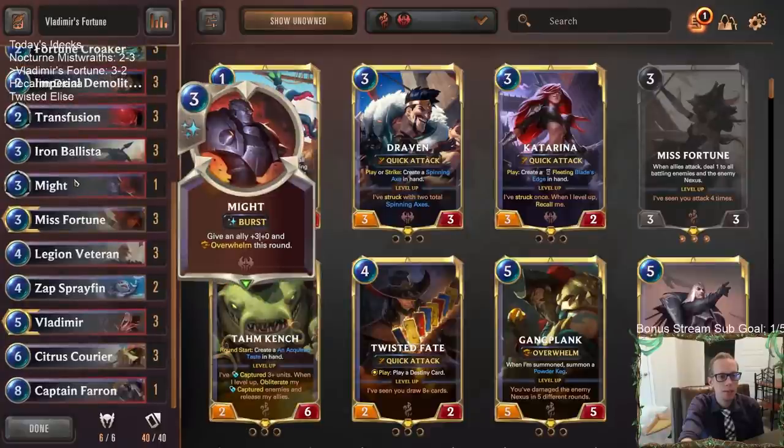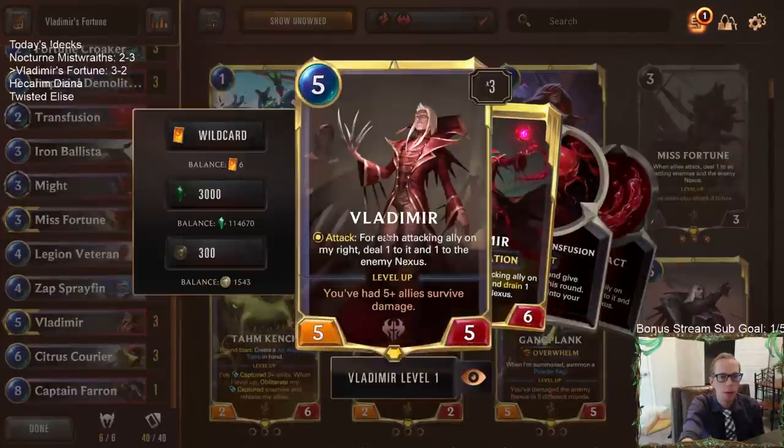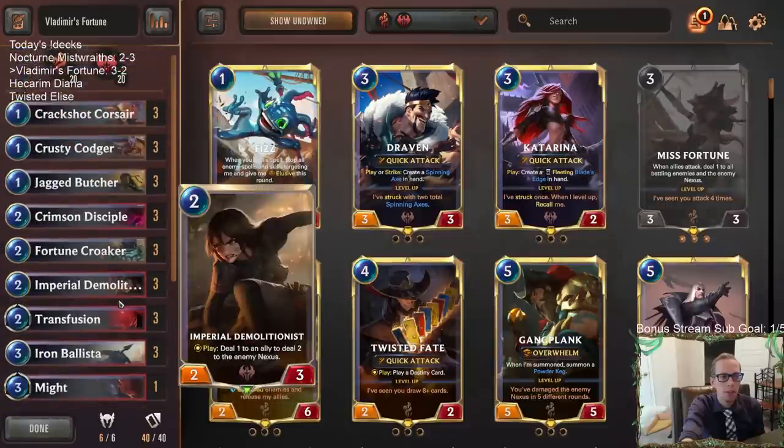I liked the Might. I wouldn't necessarily mind seeing another Might. Leveled-up Vladimir works really well with Might because they don't want to block Vladimir with something regular size because of the regeneration, and they don't want to just block it with something small. So Might works really well with that. But yeah, that's Vladimir's Fortune — pretty cool little deck here.